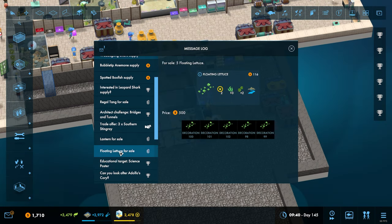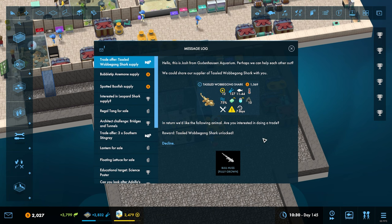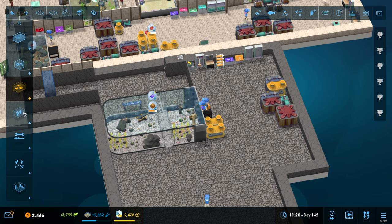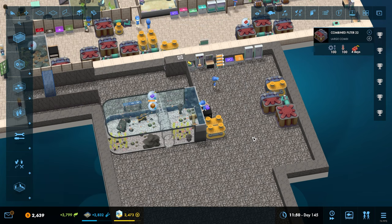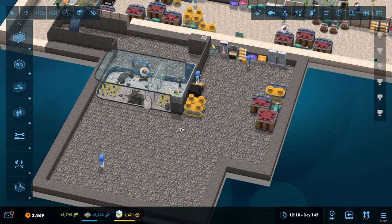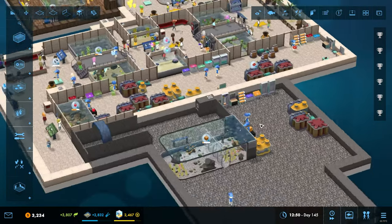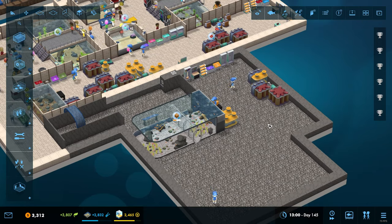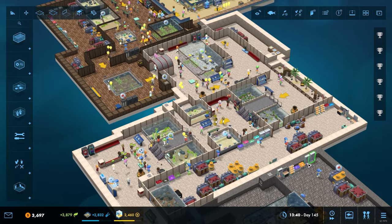We've got some floating lettuces to do as well - plenty going on. A wobbegong shark - that's a big old boy, size 44. They want a bull huss fully grown and if I remember rightly they are a cold water fish. Indeed they are - so we're not doing cold water fish at the moment, this is very much a warm weather climate aquarium for the time being. I think we're going to end things there for this episode. We are progressing along - sometimes the episodes show a lot of progress, sometimes visually it doesn't look like much.